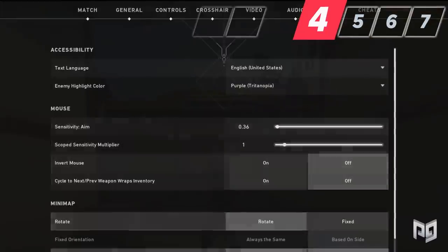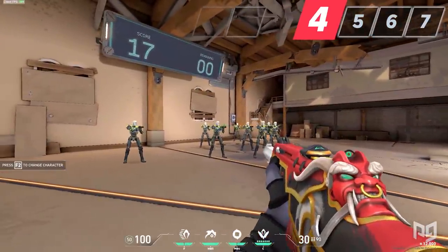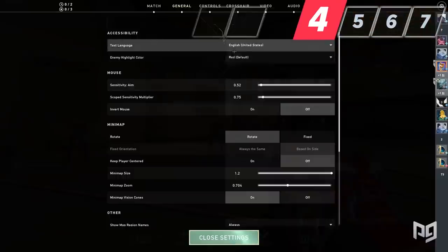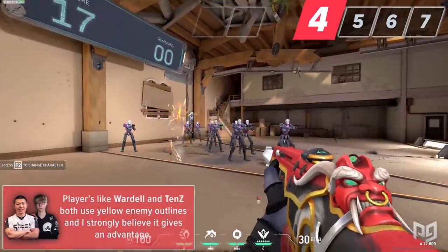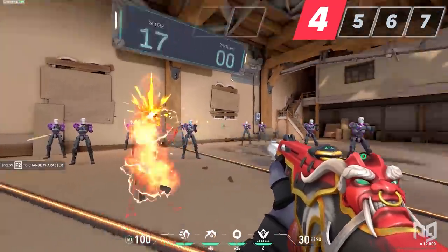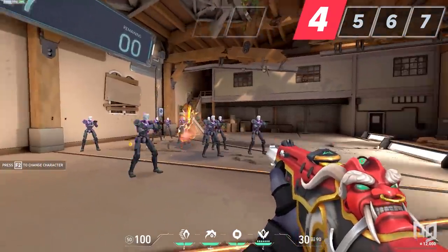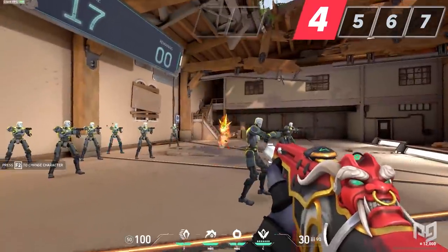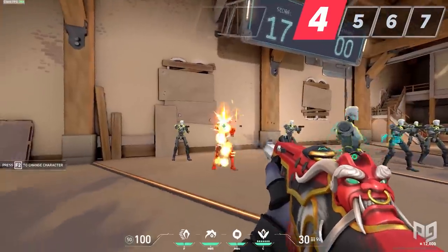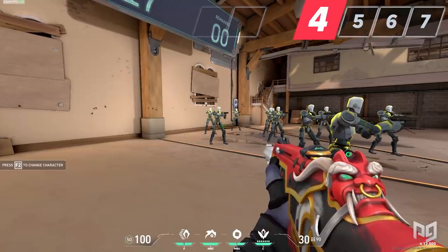If there is one thing you take away from this video, it's this: every player should test out the two colorblind settings that change the enemy outlines. Although this is largely preference, I believe both purple and yellow are an improvement from the default red, as the highlight is stronger and more visible. Players like Wardell and TenZ both use yellow enemy outlines, and I strongly believe it gives an advantage. Yellow seems to be the most aggressive outline of the three — I often feel I see people slightly earlier, which is most noticeable when an enemy is jiggle peeking me.